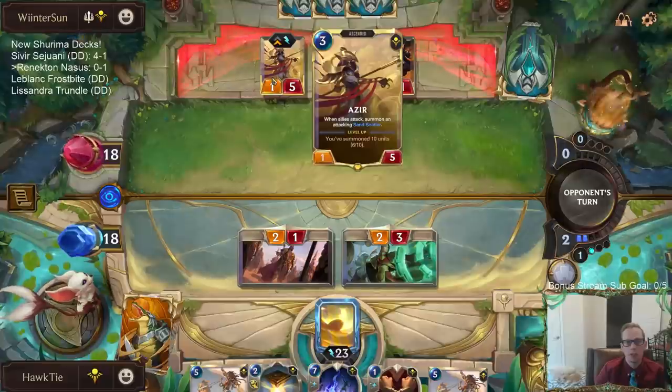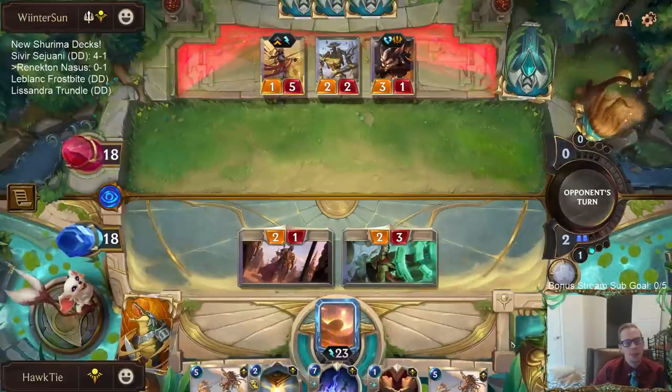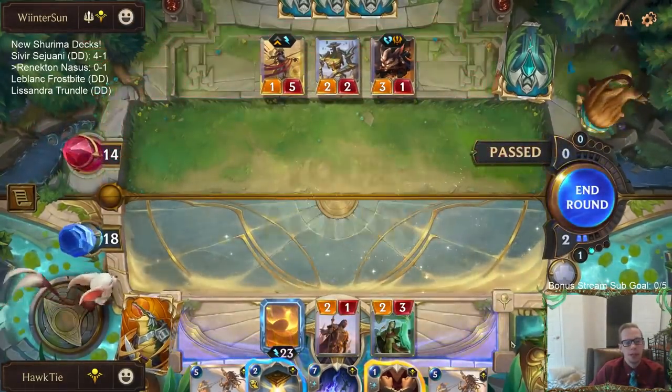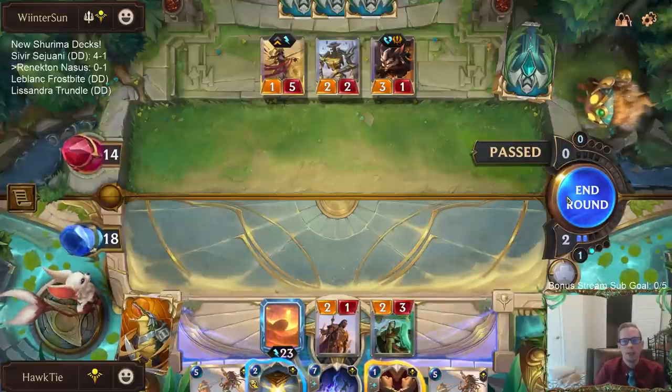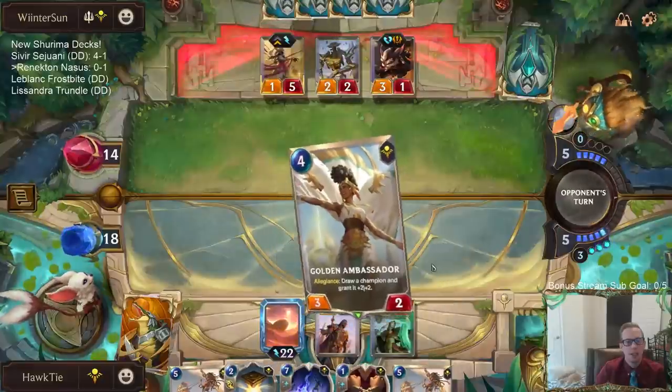Each Grizzled Ranger attack gets a Sand Soldier. Twisted Fate's a really strong champion, but champions are supposed to be good. I don't know if it needs a nerf just because it's great. Just because a card's really good doesn't mean it needs a nerf. But playing zero-mana elusives that deal a lot of damage and you can't block — that's a broken mechanic. You shouldn't have zero-mana threats that are elusive. There's something wrong there.